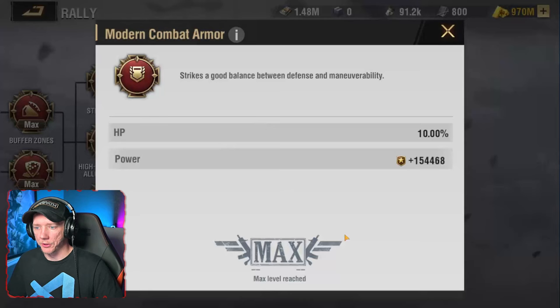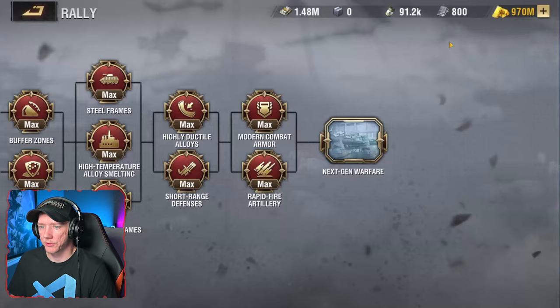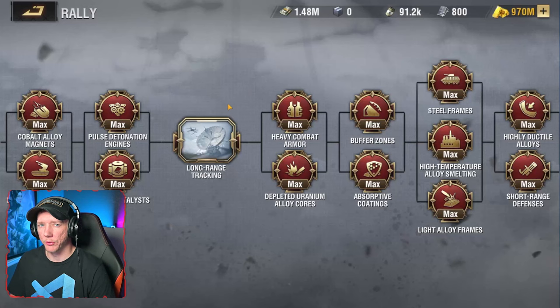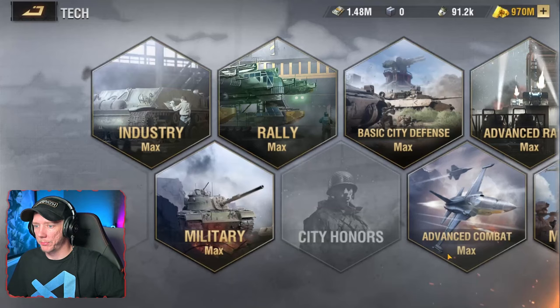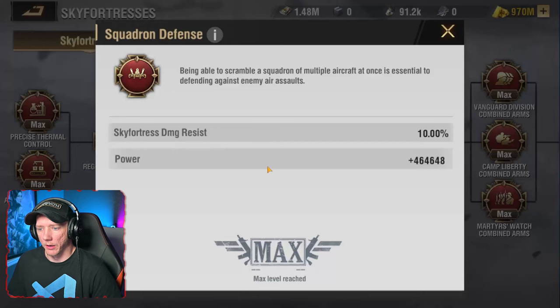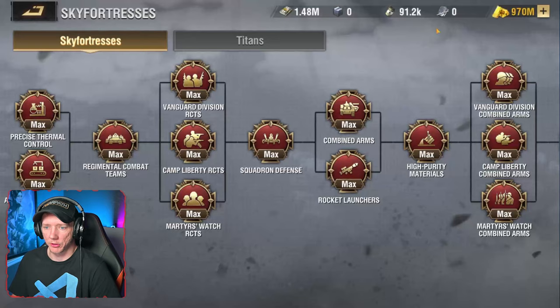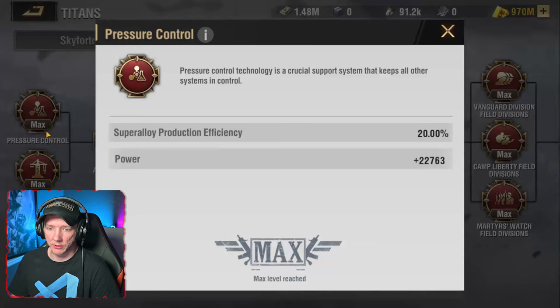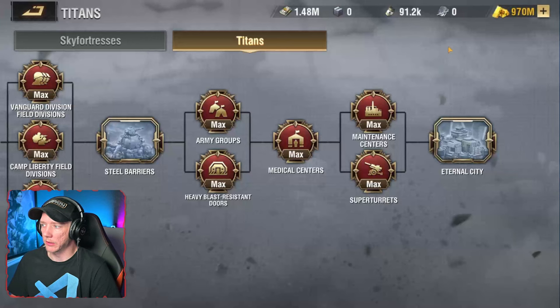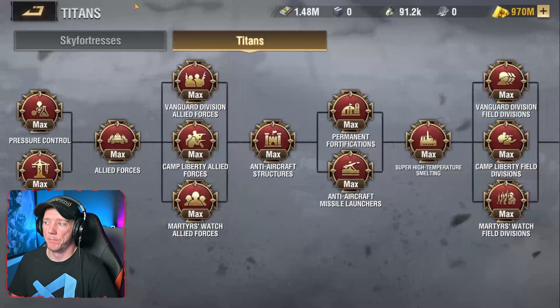All the way up in the tree there's troop capacity — that's an interesting one. Lots of new tech research, and this does cost resources — it costs steel. I believe super alloy components are effectively equivalent to city contribution coins in how you'd use them to upgrade tech research. There's also an advanced rally tech tree. There's a tech tree for sky fortresses and a tech tree for titans — titan max HP, super alloy production, garrison capacity, and so on. All maxed on the test server so I can't show actual costs.